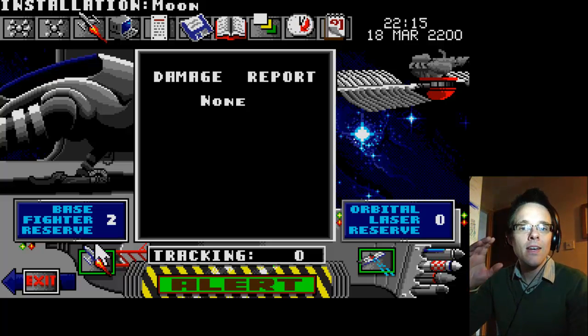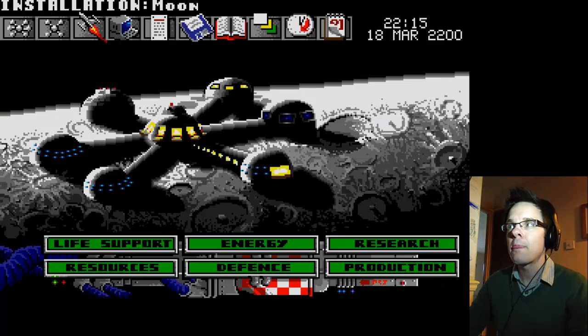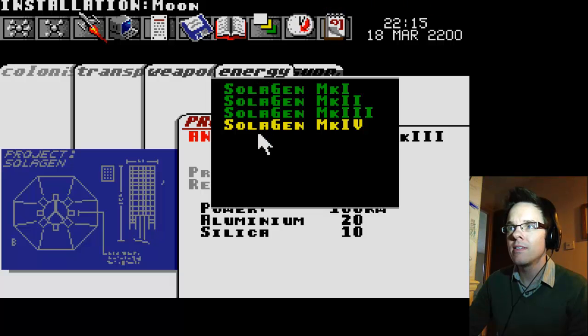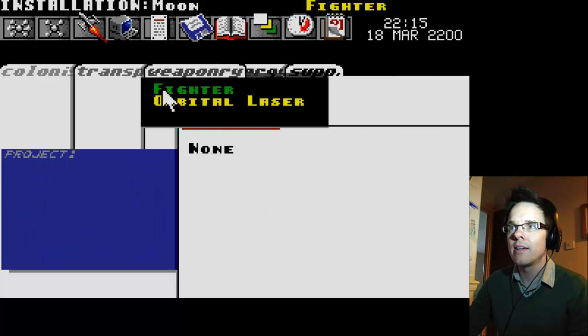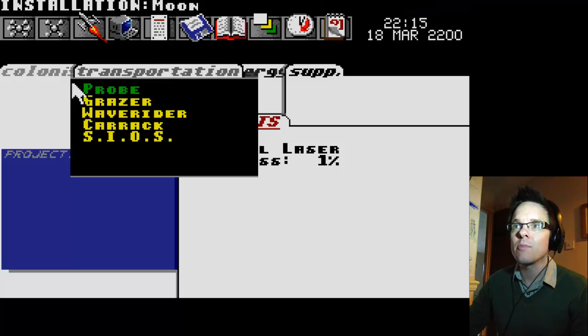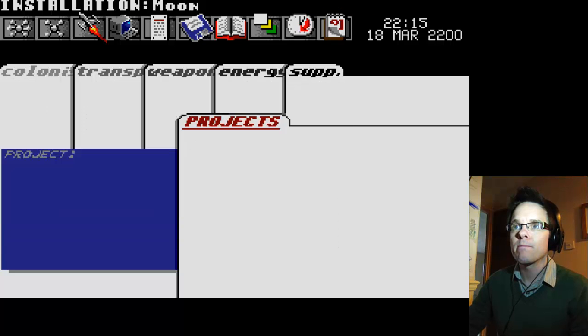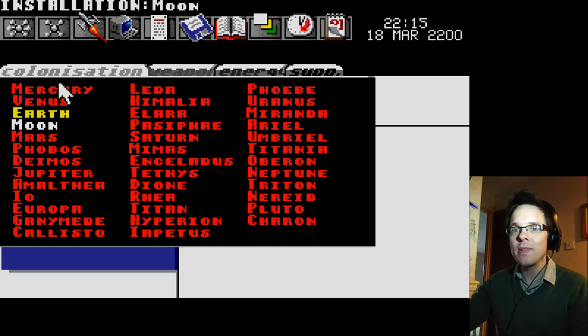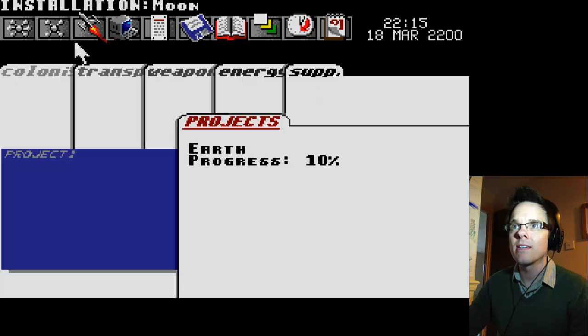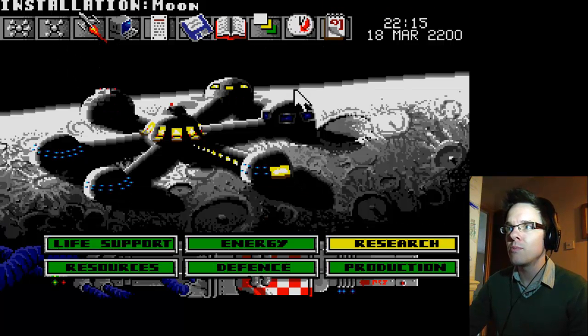Feel a bit safer with those fighters in the bays, ready if the Martians decide to get a bit rowdy. How are we getting on with the research? We don't really need more power yet. Oh look — I was assuming I had to land the probe and click something to start research, but it's here. We can research Earth. Let's build some more probes — it doesn't look like we can relaunch that probe.